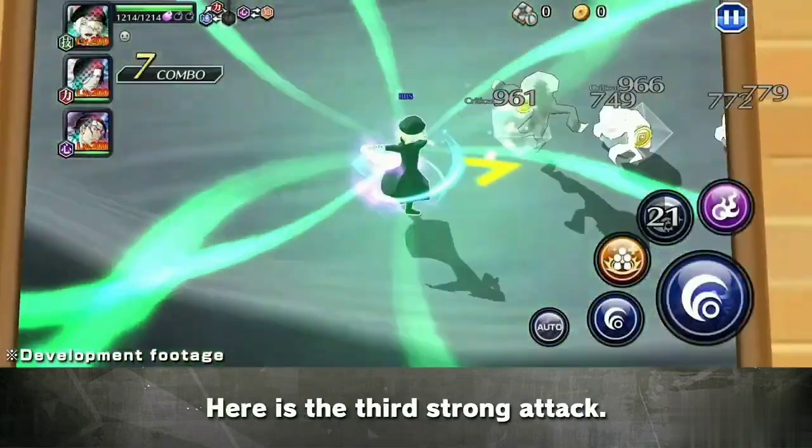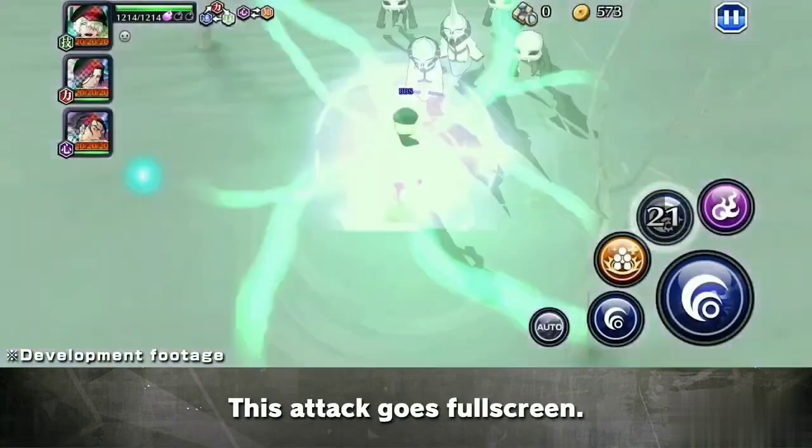Here is the third jump attack. This attack catches the enemy around the character. This attack also has a voice.